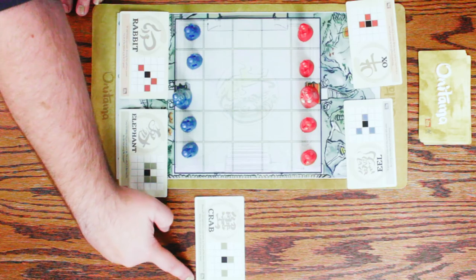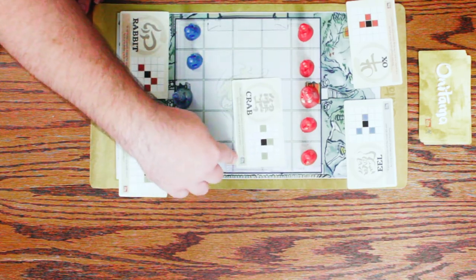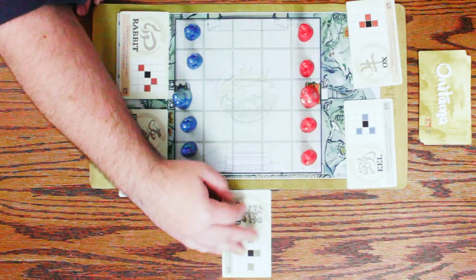We're going to play right now. Because of the fifth card having a blue shade in this corner — I'm not even sure if that's on screen — but having a blue shade in this corner indicates that I go first. If it had been red, Steven would have gone first.